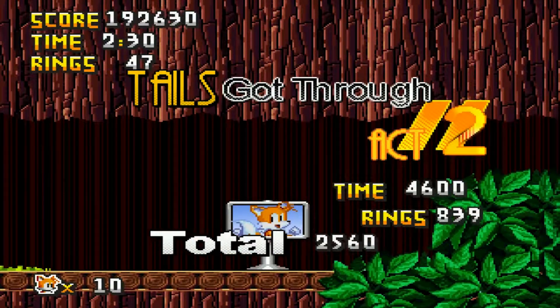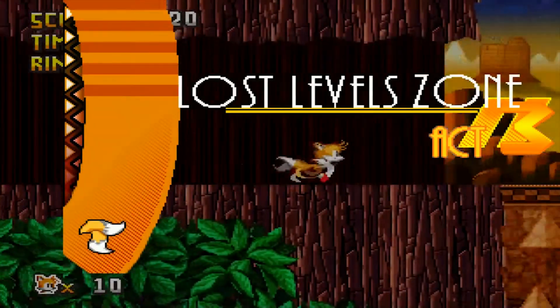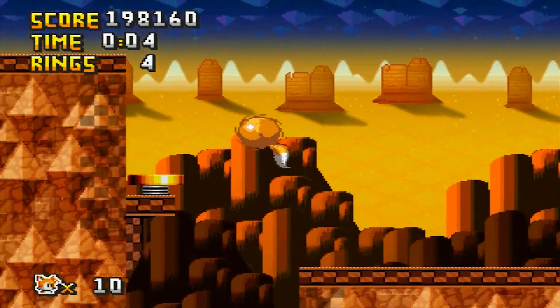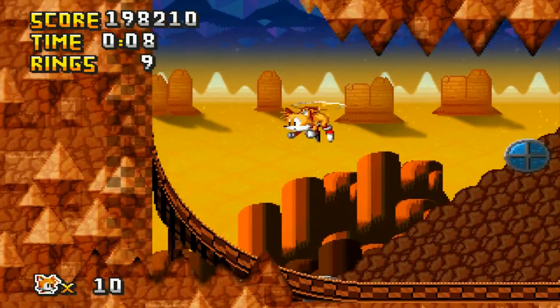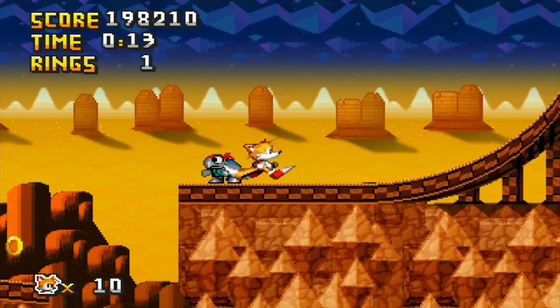Now the next zone is something I can't wait to talk about — this is Dust Hill Zone, which originally was meant to be two zones. It was meant to have both Winter Zone and Dust Hill Zone, as a dynamic level where you switch between them. So it was a dynamic zone where you go to certain areas and it'll be cold, and other areas it'll be warm.